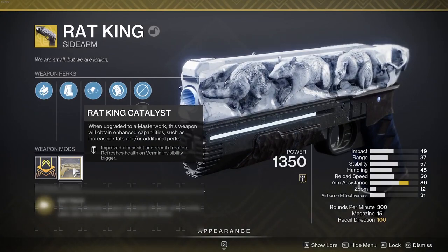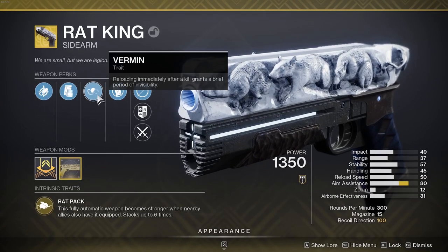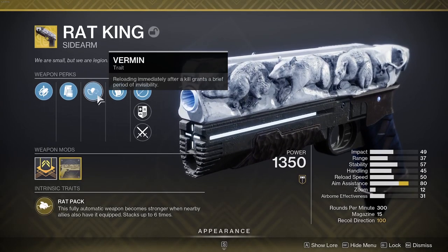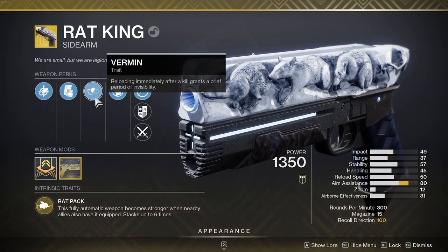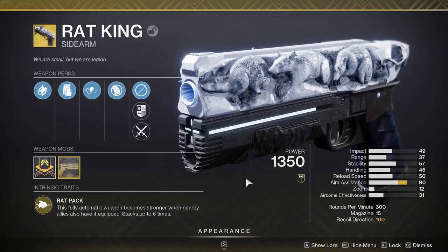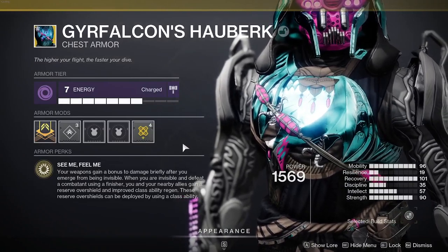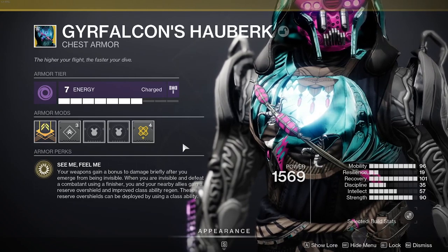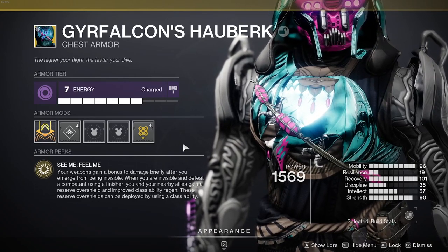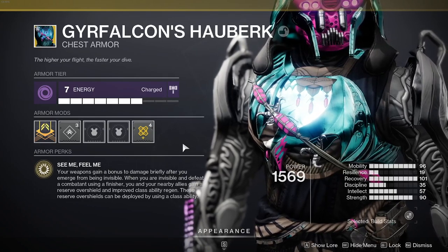The Infestation perk gives improved aim assist and recoil direction, and refreshes health on Vermin invisibility triggers. What Vermin does is: reloading immediately after a kill grants a brief period of invisibility. So we get better recoil and aim assist, and when we go invisible we trigger the Gyrfalcon's Hauberk buff. Coming out of invis gives you really synergistic stuff. This is so spicy right now because sidearms just got a huge buff to aim assist and stability.